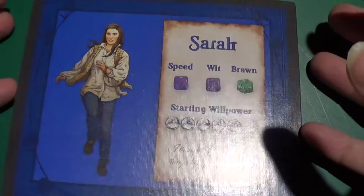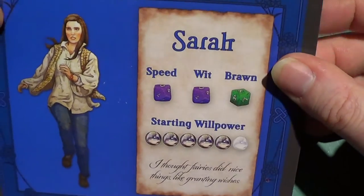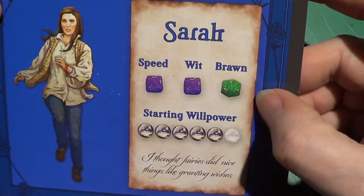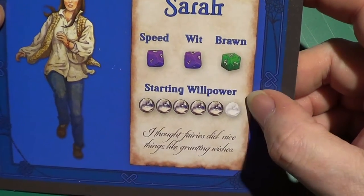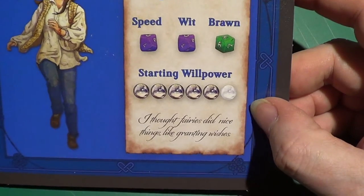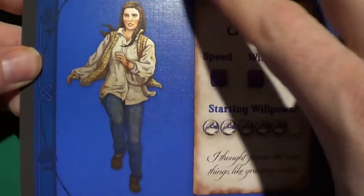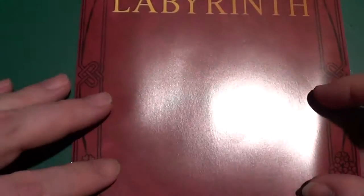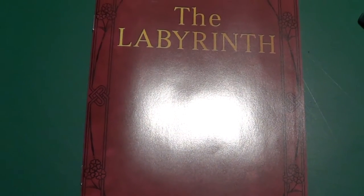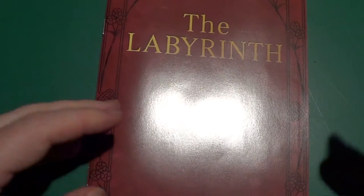And finally Sarah — speed and wit are both purple, brawn is green, and she has a starting willpower of five. All the quotes on the character sheets are what the characters actually said in the movie. Now let's have a proper look at the instruction book.